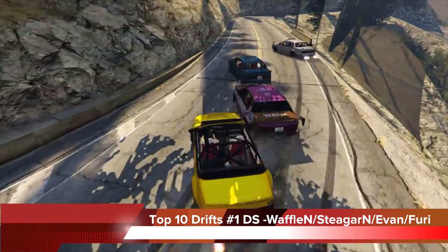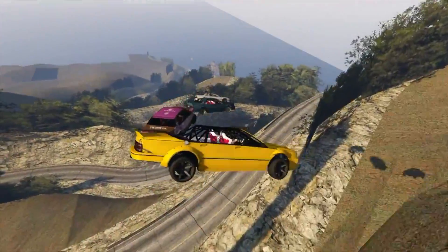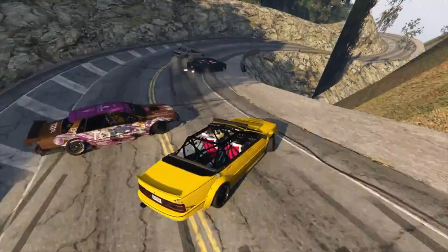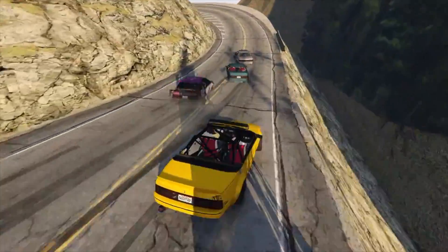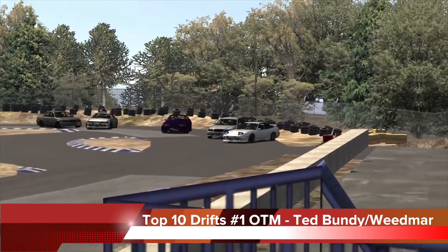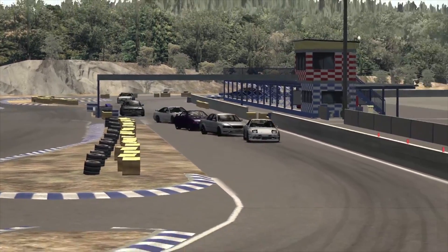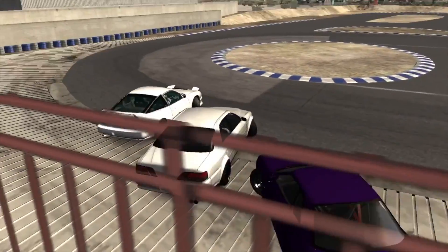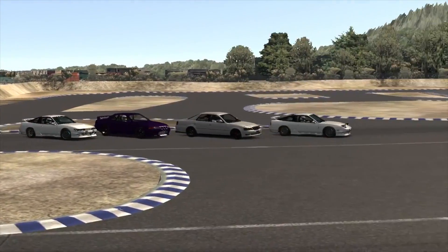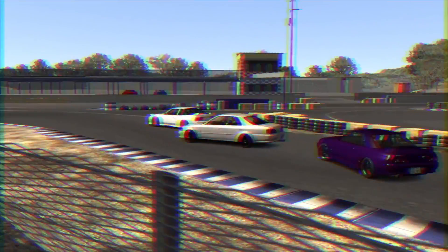Number one: DS Waffle, Steeger, Evan, and Fury with a four-man jump drift 360 tandem midair. I'm going to wait for you guys to see this clip — a four-man jump drift 360 tandem midair coming down. This was a clip showcased earlier this year where I told guys to hit this section with a multi-car clip, and these guys absolutely killed it. I had a smile on my face when I opened it. Going head-to-head today: OTM Ted Bundy and Weedmar at Miha Sportsland C-course with a huge five-man train entry. I felt this was a perfect opportunity to put a full sim game like Assetto Corsa head-to-head against GTA5 — a four-man 360 against a five-man big train entry. Poll is up top right of your screen, one week to vote, winner showcased next week.